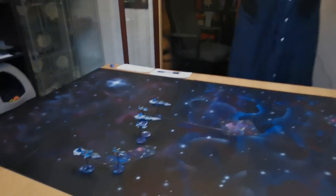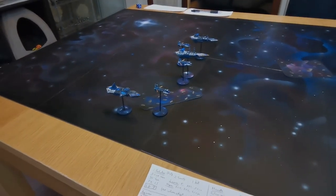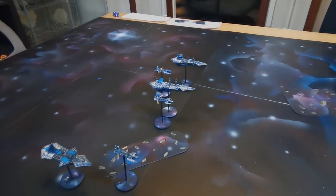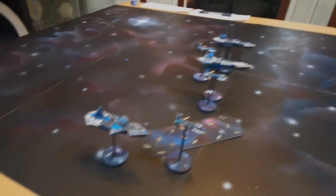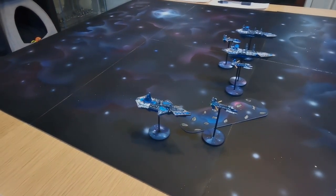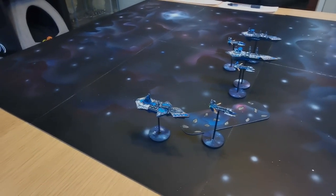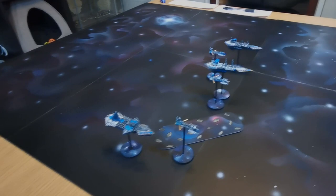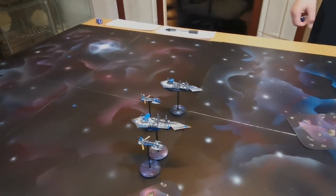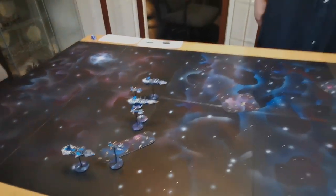For Alex's Chaos fleet: the Idolater squadron is leadership 7. The Hecate Heavy Cruiser rolled a 9, plus one for Chaos Space Marines, so it's leadership 10. The Inferno is leadership 7. The Slaughter is leadership 6 - Alex hopes not to need to give it orders.